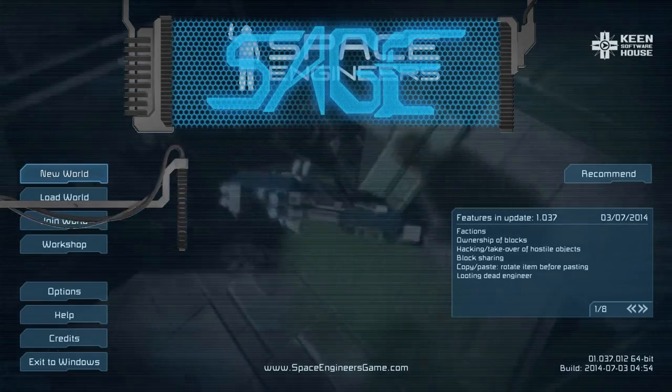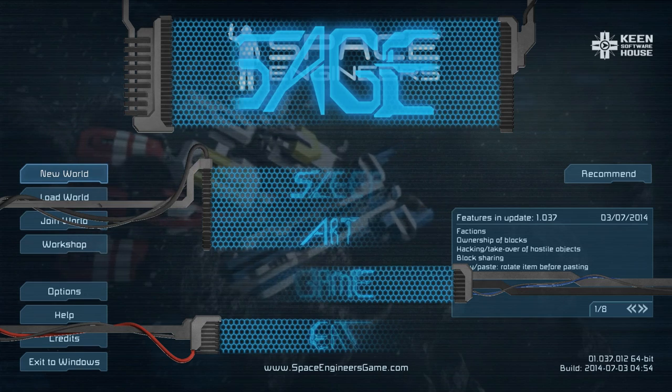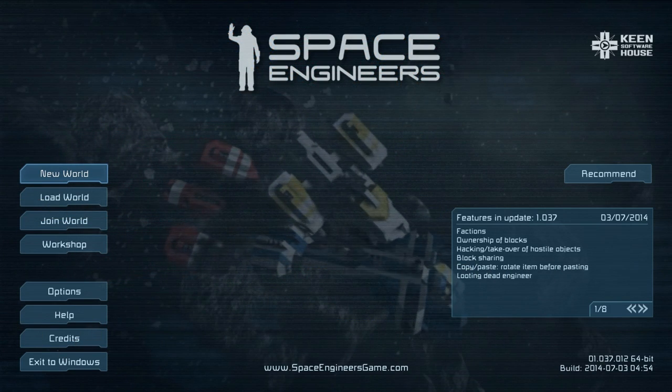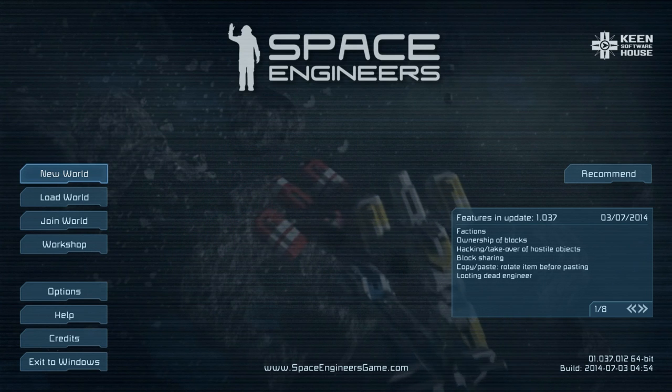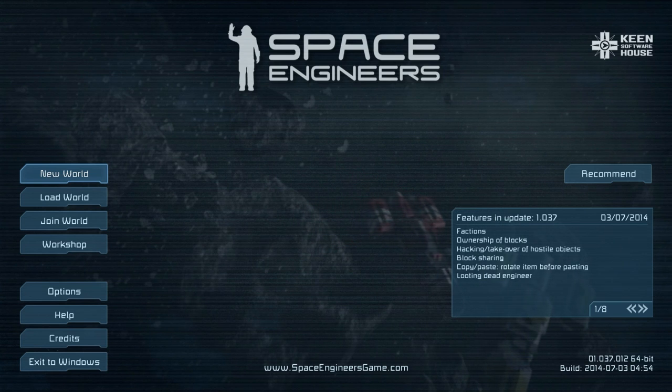Hello, EctoSage here on the Sage channel. A major update came out today — the factions update is finally live. It's not the final version; they're still working on it and improving it, so there are some issues I'll be showing you. But it does allow you to do a lot of the basic Space Engineers stuff and segregate it between different people and different factions, which is pretty awesome.